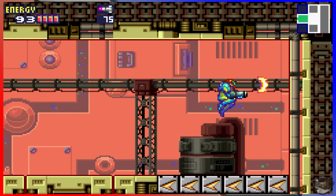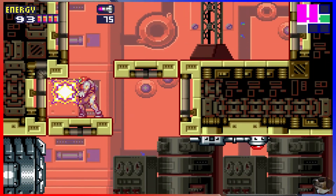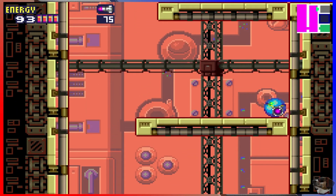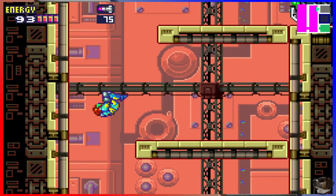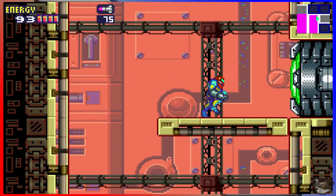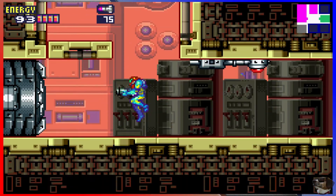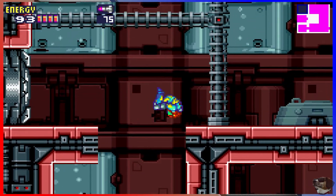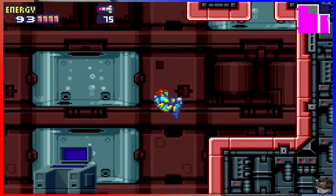Guess what you're unlocking here? Not the speed booster. You need the data room first. Right, but the data room is behind the green door. The data room can't be behind a green door — that's the security room. I know, I'm sorry. Yeah, security room — you knew what I meant, but I had to clarify for clarification purposes.